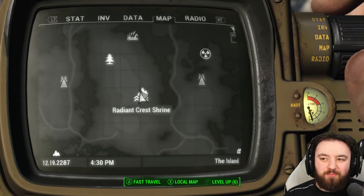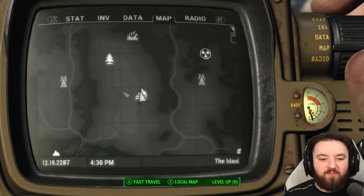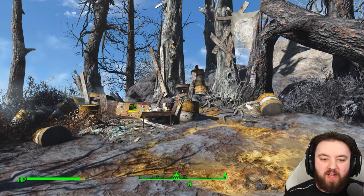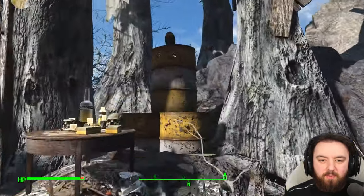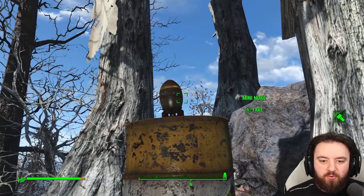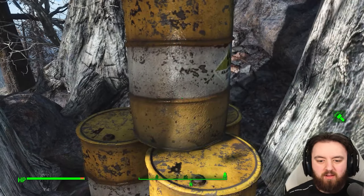If you want an even stranger mini nuke, head east to the Radiant Crest Shrine. When you approach and admire all the weirdness, you can grab the mini nuke sitting on top of the crates — or well, barrels — here.